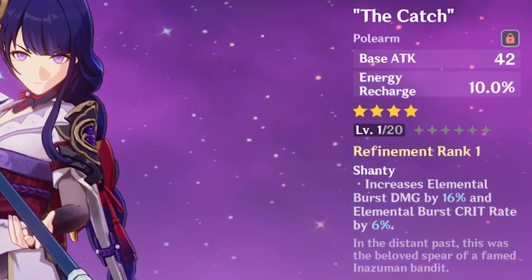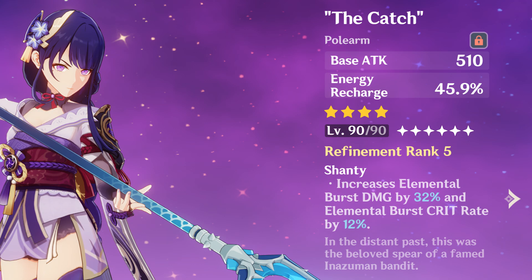This is what The Catch looks like at level one and fully maxed out with max refinement — it's a pretty good spear in general. The energy recharge substat might put some people off using it on their main DPS, but it works extremely well with Raiden Shogun and can work with other polearm users as well.